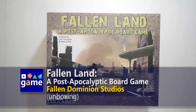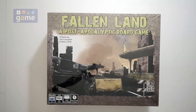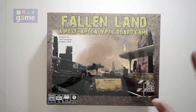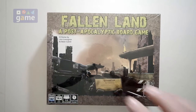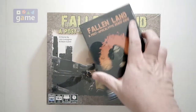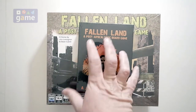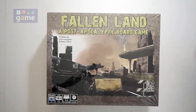This is Kevin Kitchens with One Spawn A Game, and today we're going to crack open Fallen Land, a post-apocalyptic board game. This is designed by John Lundgren and Sean Cahill. It is from Fallen Dominion Studios. It is a two-to-five player game with one hour per player. With the base game, in another video, we'll take a look at Fallen Land's Journey Into Darkness expansion, which adds a solo player ability to the game, so stay tuned for that.